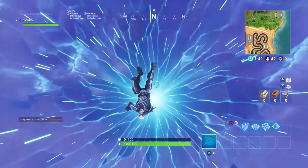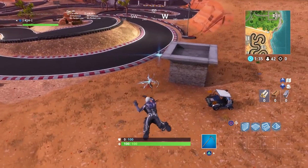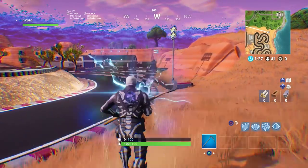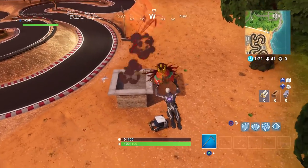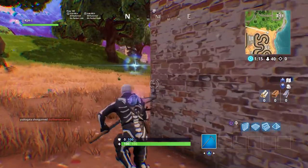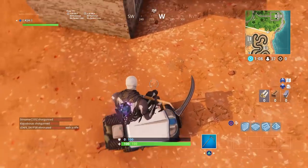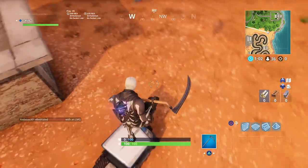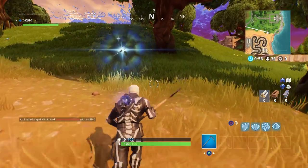I actually forgot about this — these are the new rifts. You find these all over the map. They actually drop you lower than most of the jump pads do, but they're awesome. There are three of them here and I go in all three. It shoots you up and then you fall back down. These are spread out all over the map — I don't know if they're random or generated in the same place every time. They do disappear once you use them. Also, this car has a jump pad on the roof. This car is just an all-in-all absolute little beast — you can drive it somewhere and use it as a jump pad.